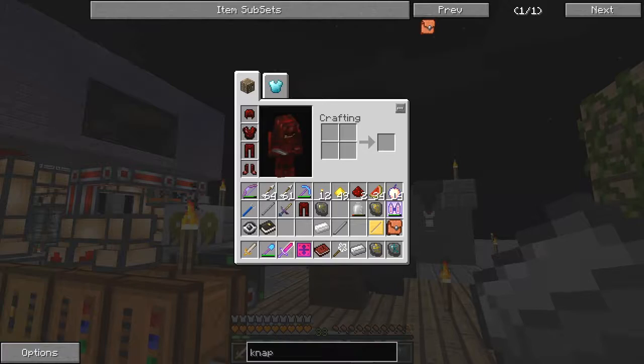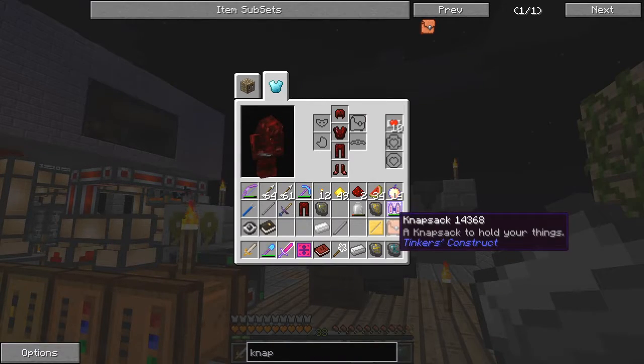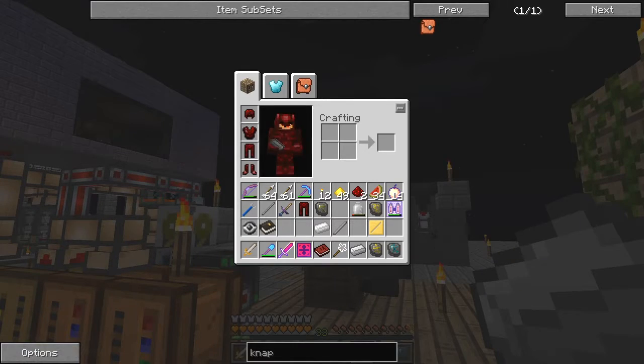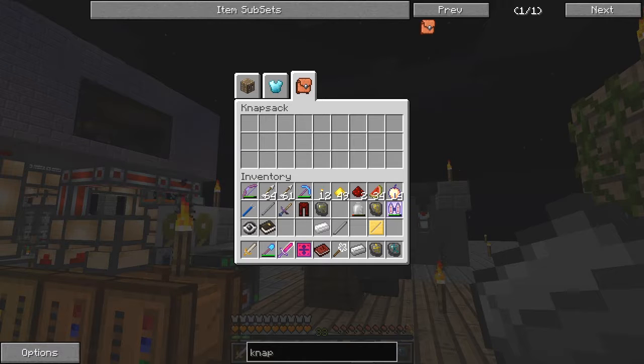The knapsack we can put on our back in the slot. When we open it up again, I now have a knapsack which is basically an extra carrying place. I can always put stuff up there that I use infrequently.